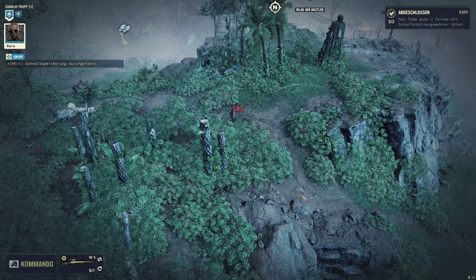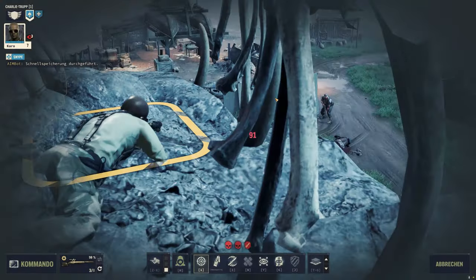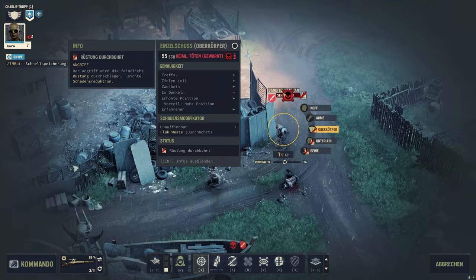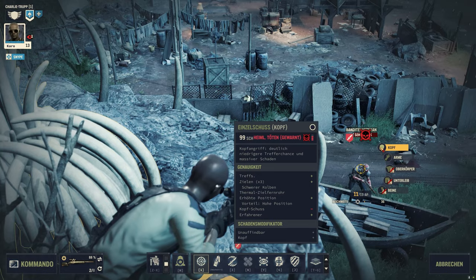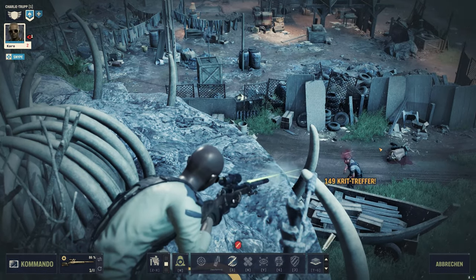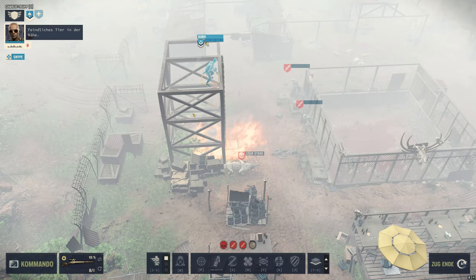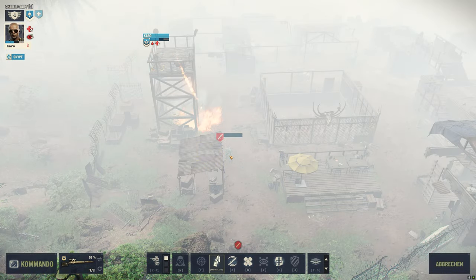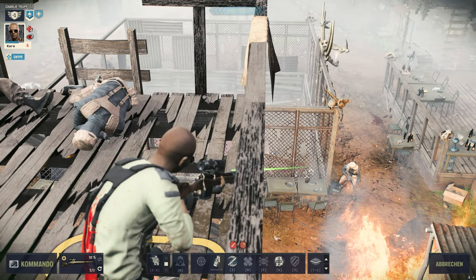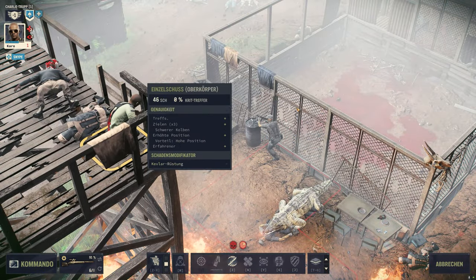This way, we can easily and effectively clear most encounters on our way to the first target, the Major, at the very top right corner of the map. Due to the high range and mostly lying position, most opponents don't even reach us or have a chance to fire at all. Should the situation inevitably lead to a confrontation, we can help ourselves with various grenades, Molotov cocktails, and especially later on, gas grenades and heavy equipment such as the grenade or rocket launcher. However, we should always have as much explosives as possible ready for the Major and the subsequent final battle.